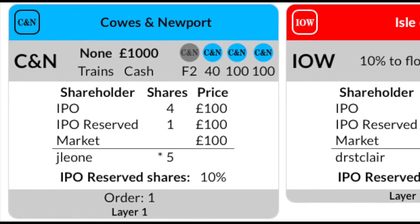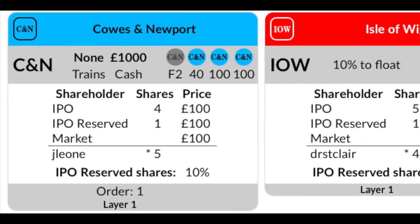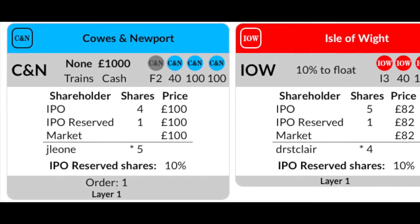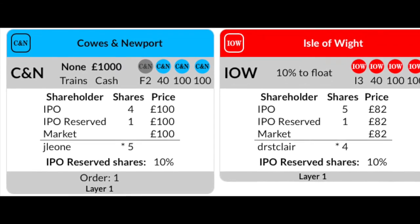Selling. Shares are sold at the current market price if the company has a train. If it does not have a train, then the shares are sold at half value rounded down. If a player sells one or more shares in a company, he or she may not purchase that company's stock for the remainder of this stock round.